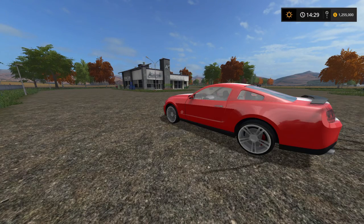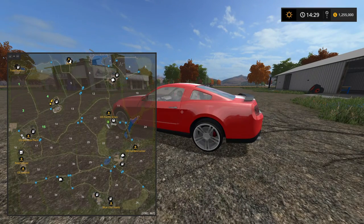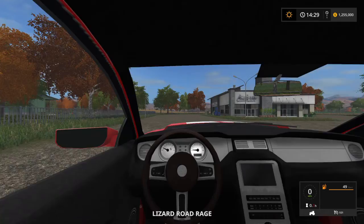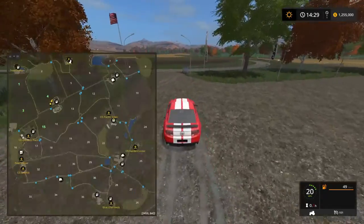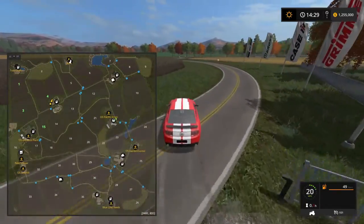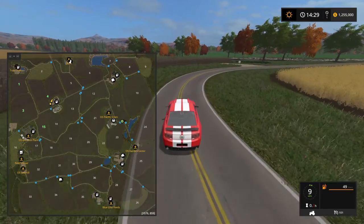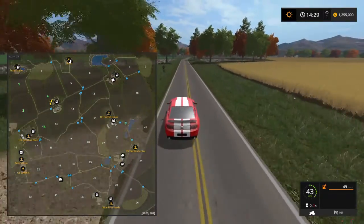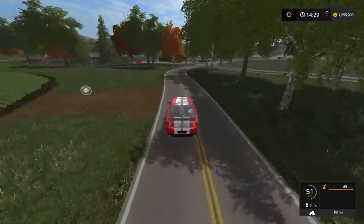Welcome back to the Oregon Springs map review, this is part two. It's quite a good-sized map so it may take an additional video or even a third. This is part two and we do now have a car — a Mustang — to get through this map just a little bit faster. At the end of the last video we passed the Ocean Springs green facility, so let's go ahead and go to the garden center, which is up next on the map.